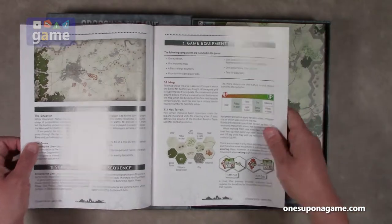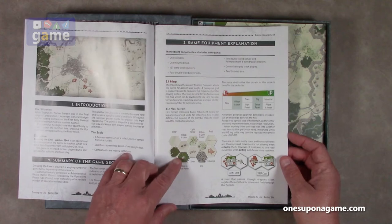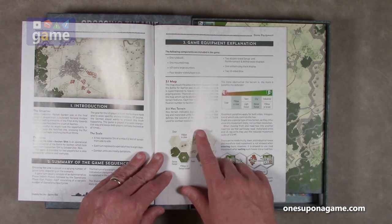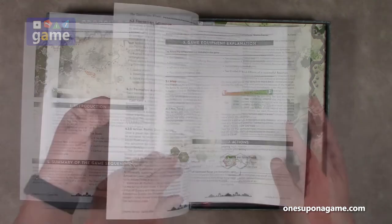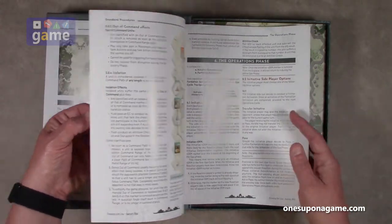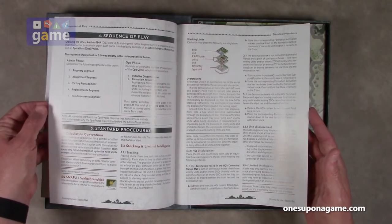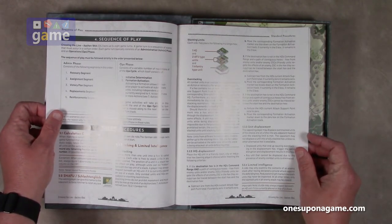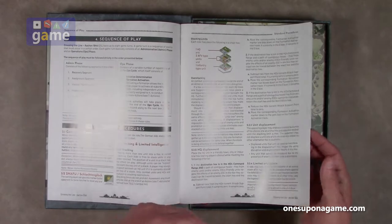It's full color — very, very nice graphic design. Hex terrain indicates basic movement costs for leg and motorized units. It also defines a column of combat results tables. The more obstructive terrain is, the more it benefits the defender. Zone of control. Stacking limits — each side may place the following in a single hex: one headquarter, two armored fighting vehicles, and one infantry. Nice graphic design again with clear representations of what's going on.